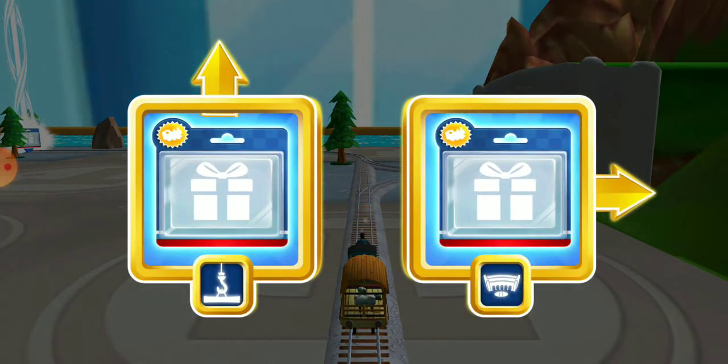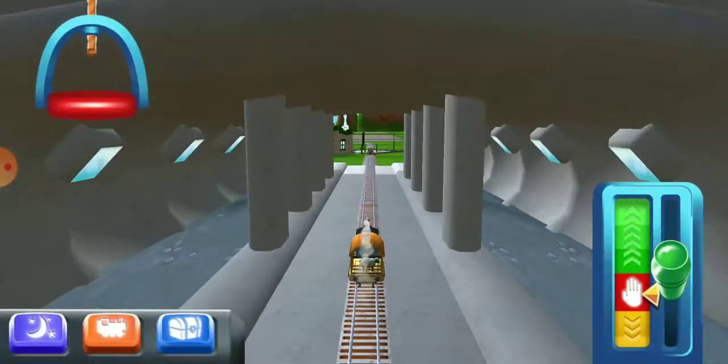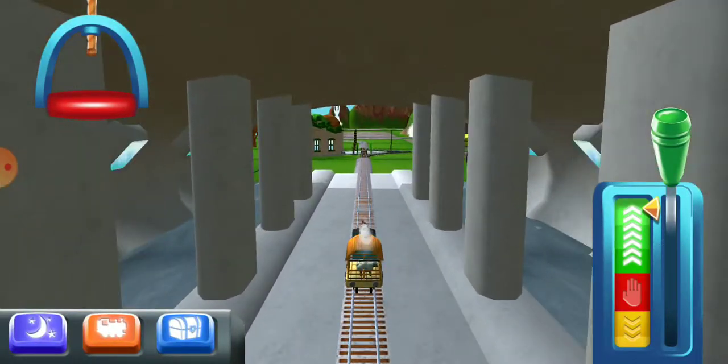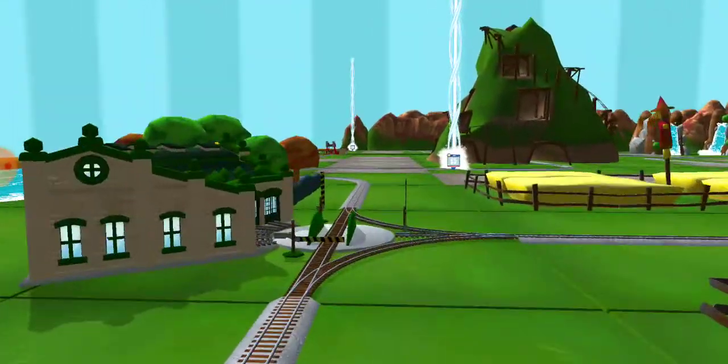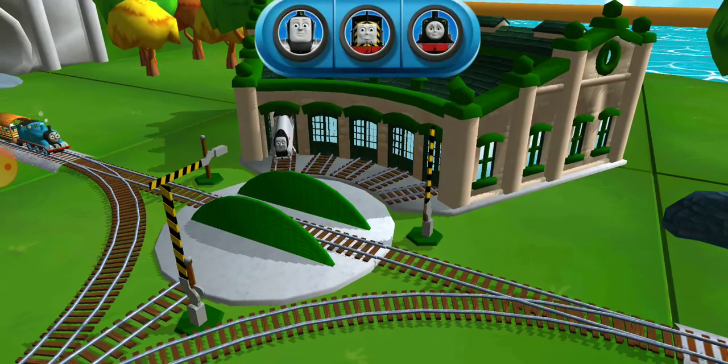Where should we go next? Forward! Next stop, Tidmouth Sheds. We need to send the other engines on their way. Use the wheel to spin the turntable.